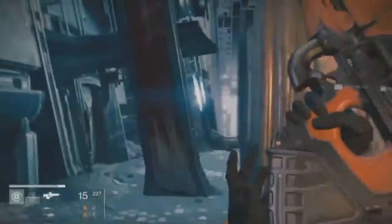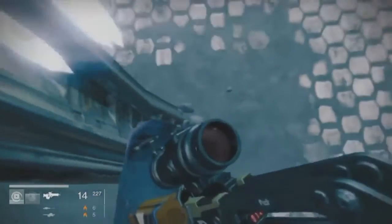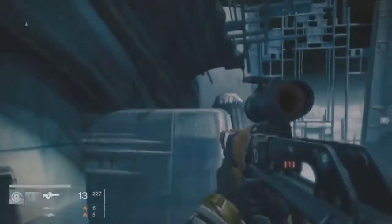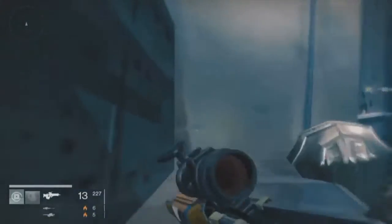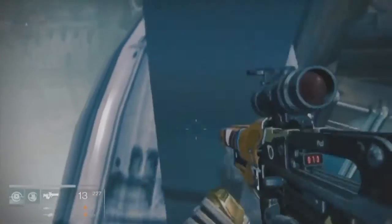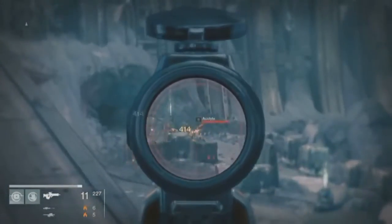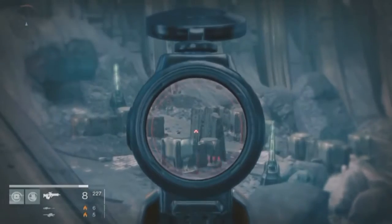Now once you're in here, you see this ledge right here up on this pillar — you want to land up on that. As a Hunter this might be a difficult jump; as a Titan and Warlock this is very easy. And just as I said it's very easy — I fall off and fail. But you just land up here like this, and from here you want to jump over there. Go ahead and jump up on that and land on this roof. Now once you're here, hop up here. I tend to work my way around this pillar so I have a better vantage point, and right here you can see the acolytes spawning. You've got to be quick on killing them because sometimes they get behind cover. Just shoot a rocket and they'll usually take them out.